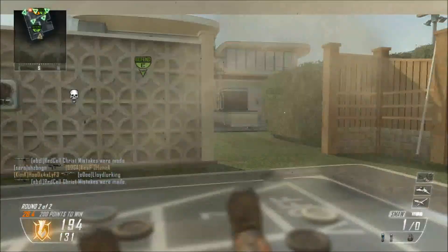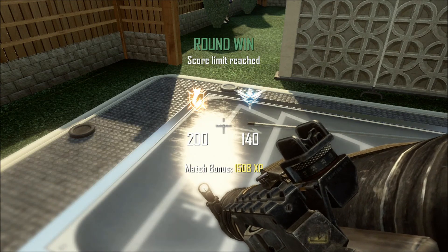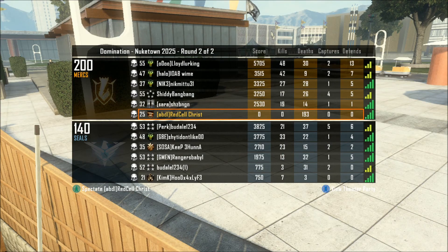Trust me guys, you're going to want to use those two strategies for any map — it doesn't just work for Nuketown, it works on any map in Black Ops 2. And as we pull up the scoreboard, there it is: 193 kills for RedCellChrist. So thank you guys for watching my two tips for today, and I'll see you guys in my next video. Peace out.